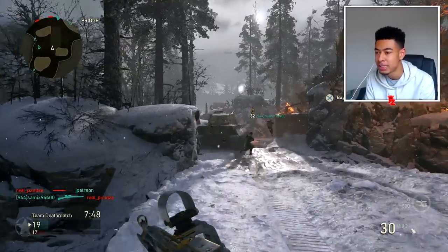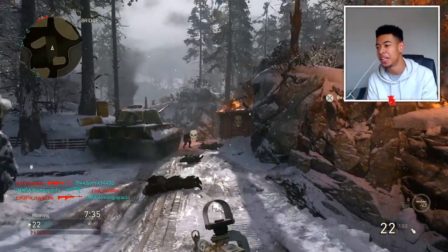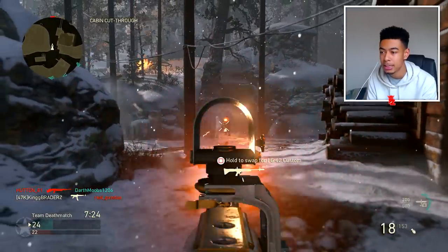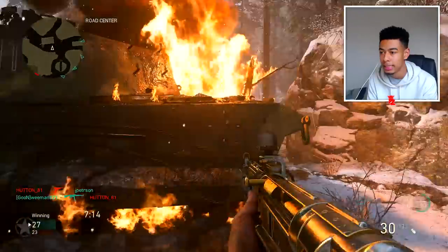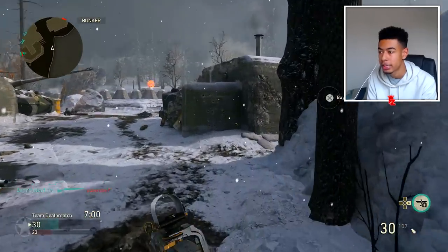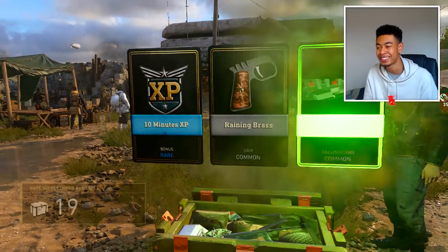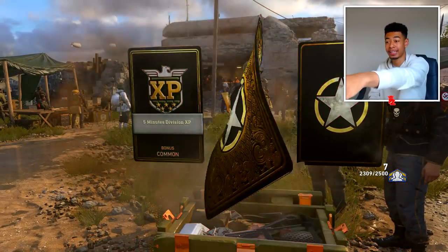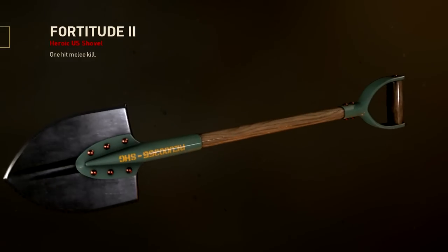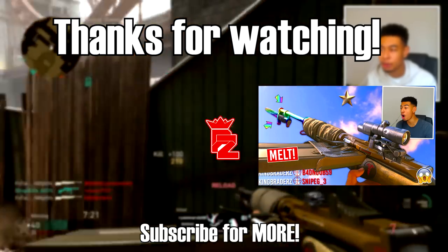I'm gonna give you guys a few tips on how to get the chrome camo quicker — I might do a full in-depth video, so let me know by smashing the like button. Honestly, I was just playing hardcore — spamming hardcore domination and hardcore TDM — because it's a lot easier to get headshots when you only have to put one bullet to the dome. You can see by my KD I just forgot about it and threw myself at people to get those headshots quicker. The chrome camo just blacks it out on the shovel — let's see how it looks in game. Is this chrome or is it just matte black?